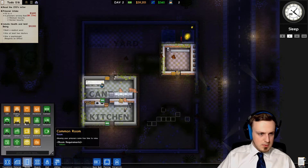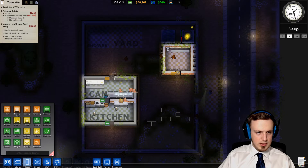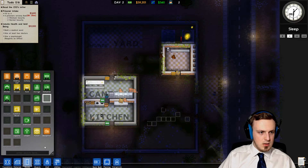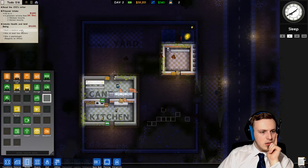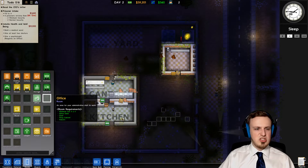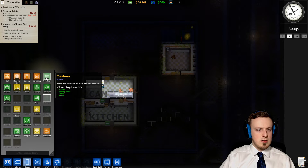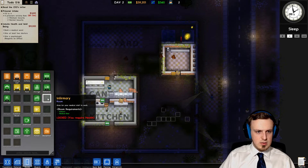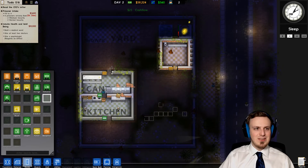Let's build a medical ward. Let's just see how large it has to be. Why am I not seeing the medical ward? Or is the medical ward just an office with a doctor in it? Psychologist requires an office. Infirmary — locked, you require health. I'm not sure how to get health, so that's not working for now.